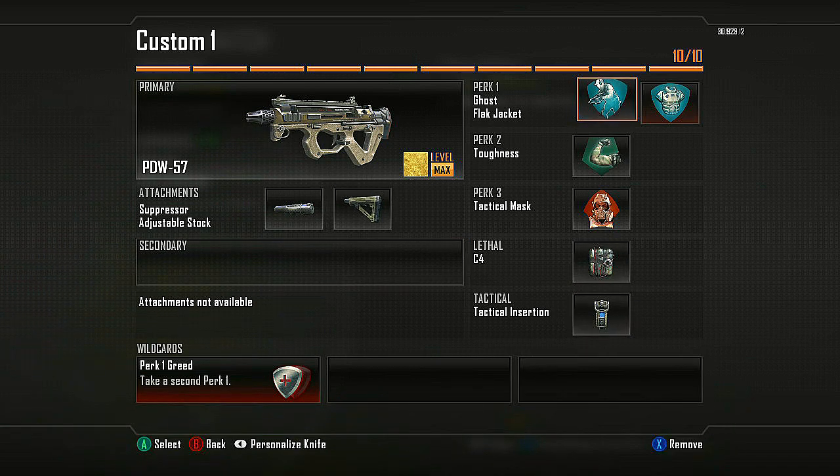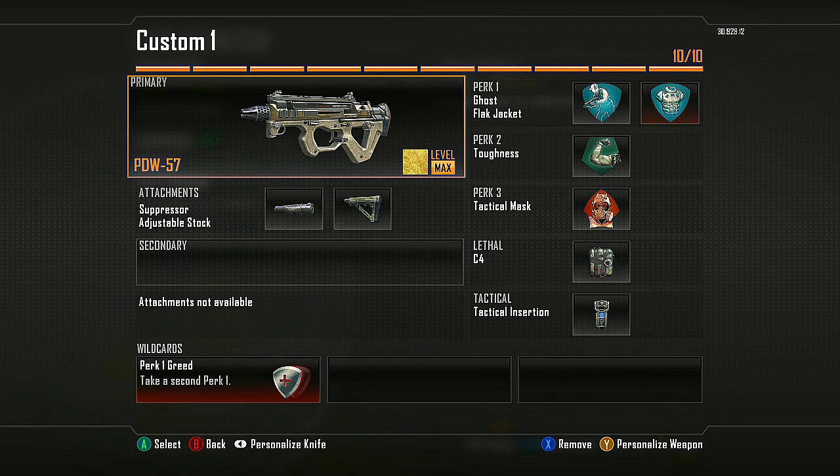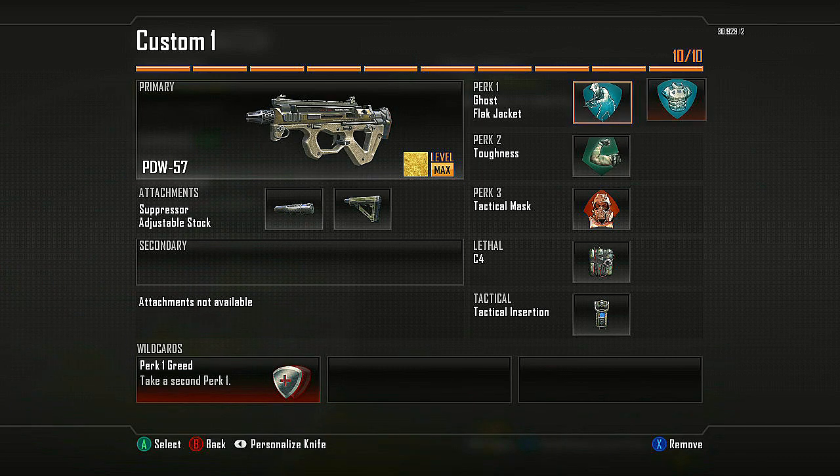The perks I use with this are Ghost to stay off the radar, I run it with Flak Jacket — no explosives. A lot of times when I whip out this class I'm usually playing better players where I need to attack the objective hard. A lot of times when they're already posted up around the B flag and they know you're coming, they tend to chuck a lot of C4s out — that's why I always run Flak Jacket on this one.